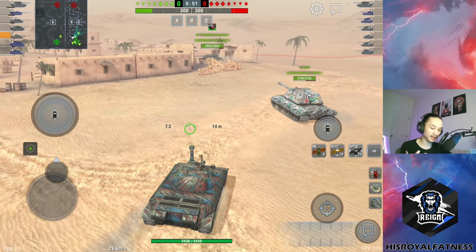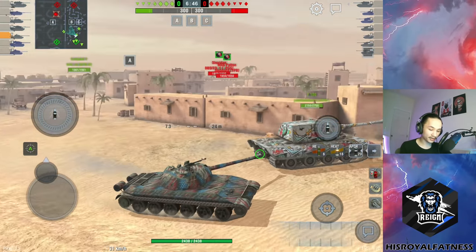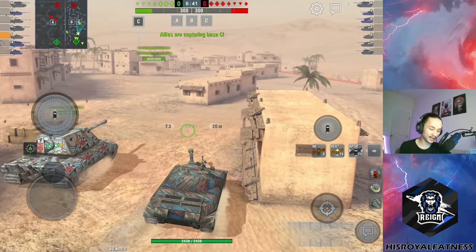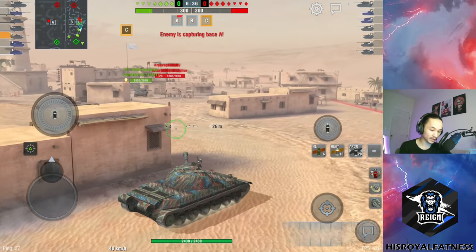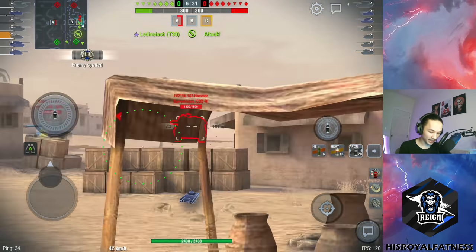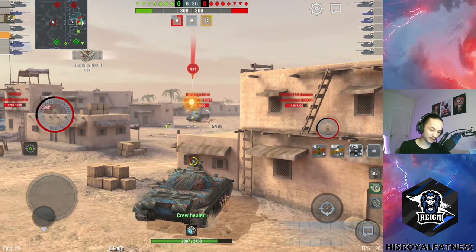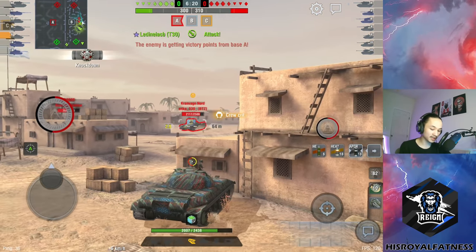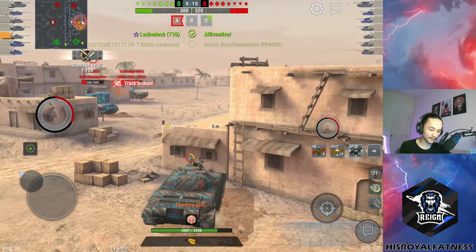Especially with vehicles with low gun depression — the 113 isn't necessarily known for stellar gun depression numbers, but we were able to make it work by counter-angling on that hill. Now, third and final consecutive game. I am going towards the town. Generally I wouldn't go towards town in my 113, but we have a bit of a heavy tank overmatch and I think I'll be more effective in town fighting vehicles like this 4005, which is being very aggressive. The 113 can side scrape, so that'll be my goal — get a nice side scrape going.